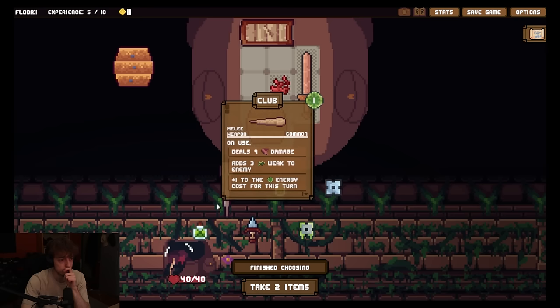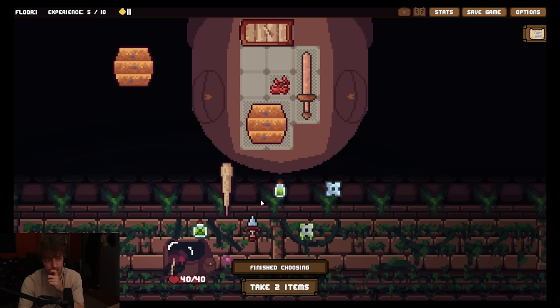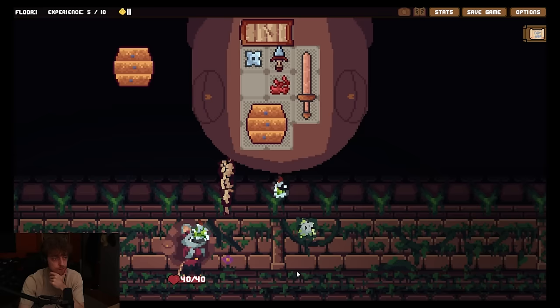I don't like club because club costs one more energy every turn. So you can only swing it like once or twice in the turn, which is pretty bad. Even though it's a little more damage and it adds a weak. Can be used one time each turn. Unused deals two damage. This is a zero energy weapon, so I'll just get it. And then I guess we get like a consumable - a projectile that deals three damage. Sure. Finish.